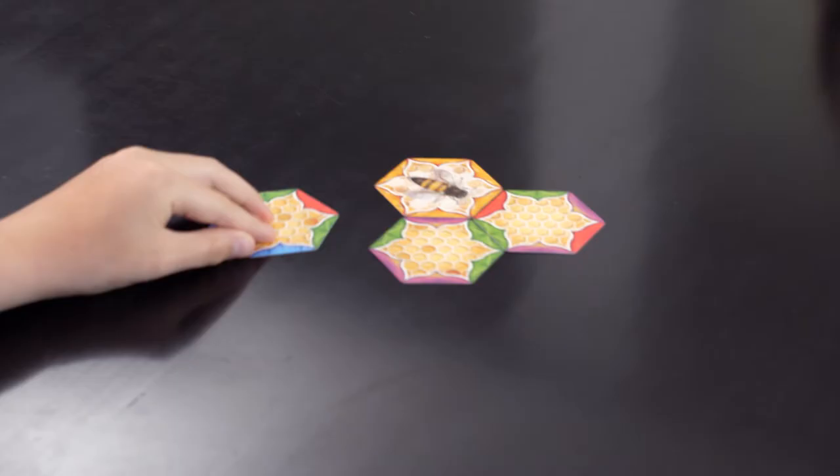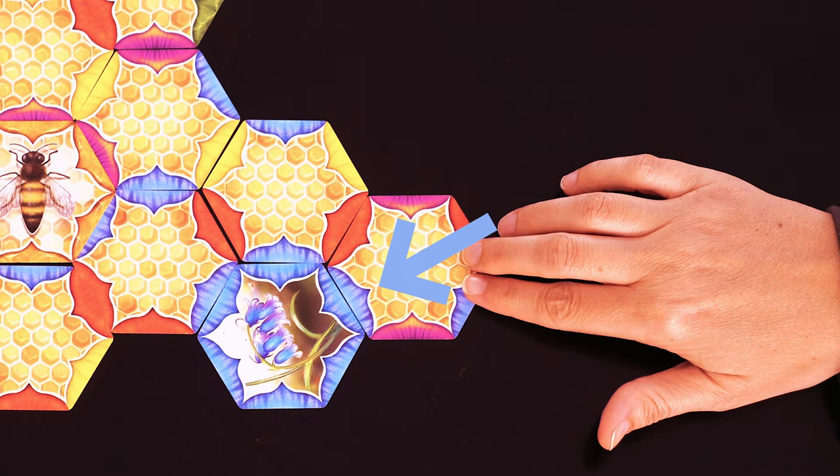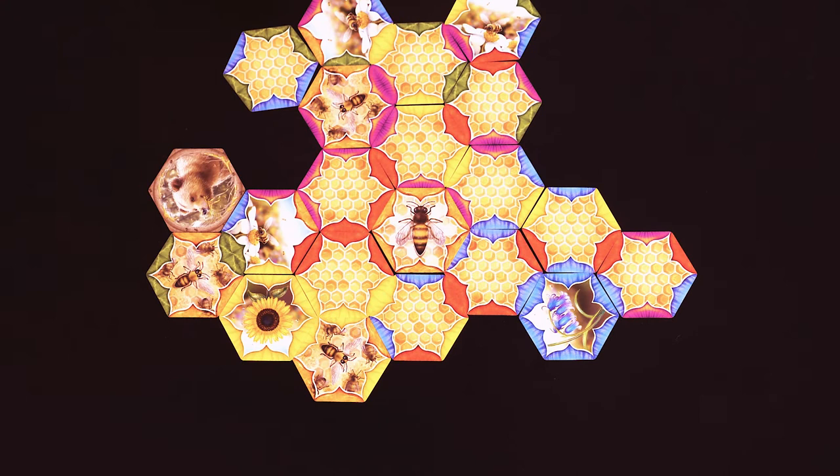On your turn, you must play one card from your hand and connect it to the hive. No matter what kind of card you play, it needs to first connect to at least two other cards, and it must match colors on all sides that touch it. Honey-colored sides are wild, by the way, and match any color.